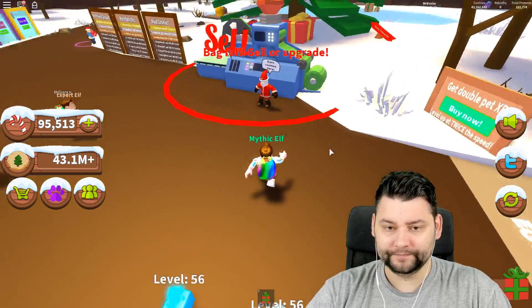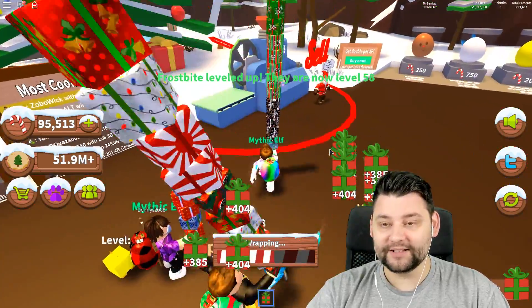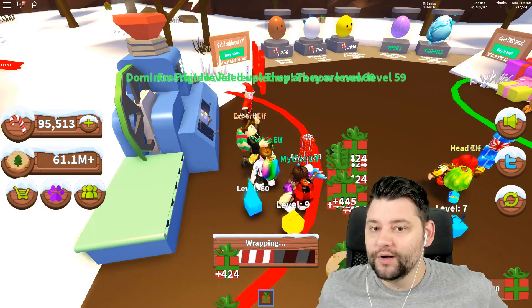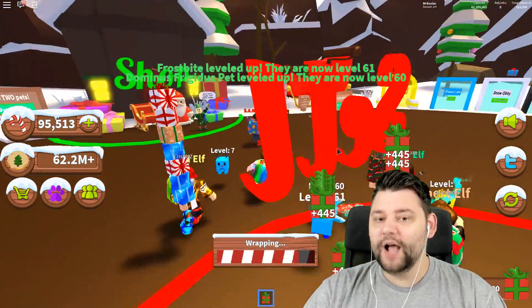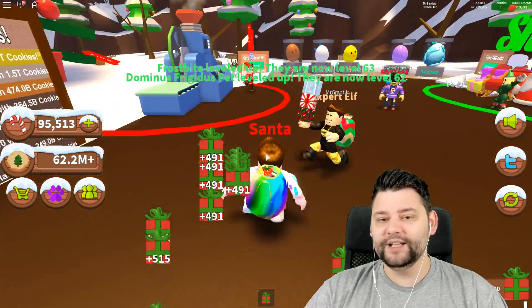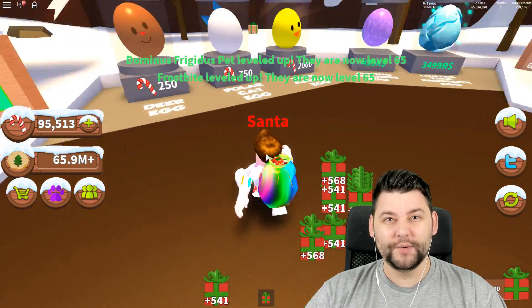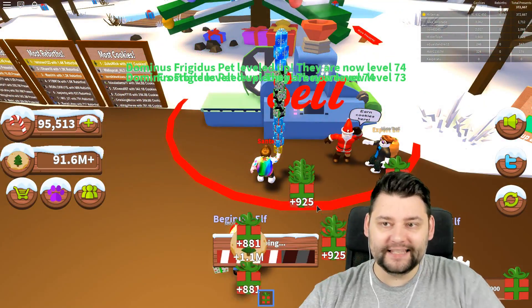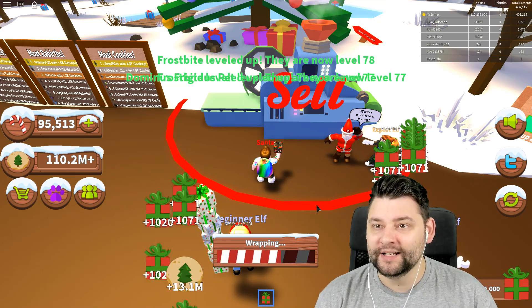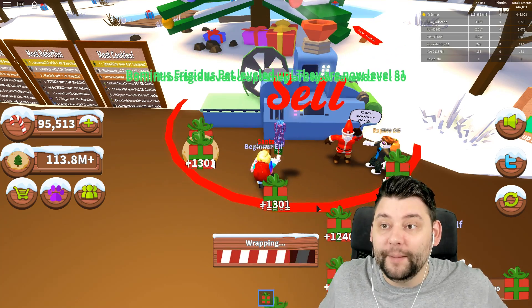We're so close to getting the Santa rank! We're now getting 380, 385 presents. Oh my good God - we could just literally stand here and sell for days. We're getting 424 - we're going to get the Santa rank very soon! We're now Santa, guys! There's a Santa 2.0 rank - is that after 250,000? Maybe half a million? I'm now getting over a thousand presents at a time and we've got like 100 million in the bank. I nearly got 500k total presents collected.